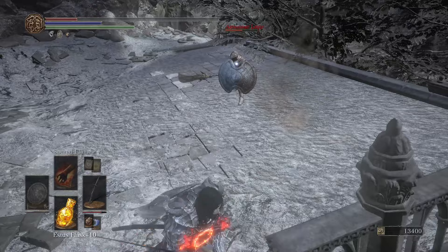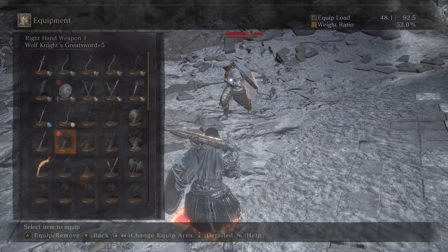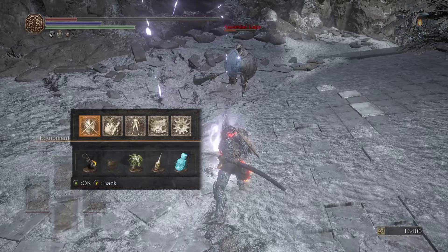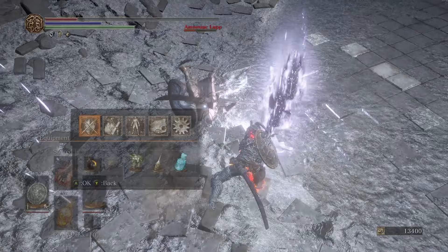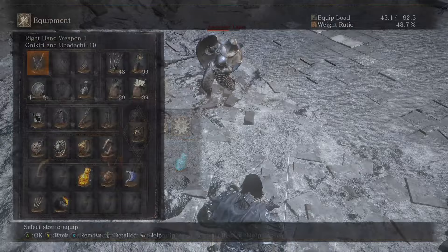As I showed earlier, you can stance-to-stance swap Frayed Blade onto a greatsword, and you can also force stance with it. The Onikiru Ubadachi parry is kind of tight honestly.